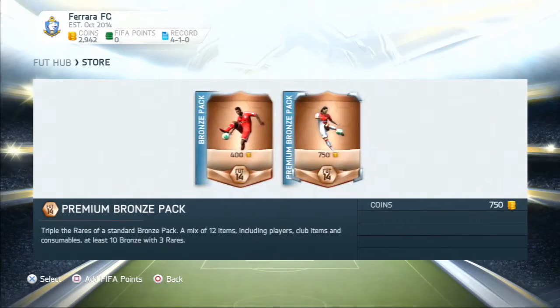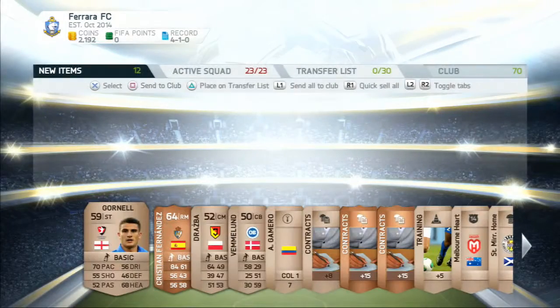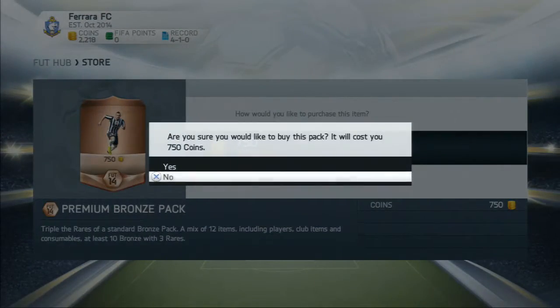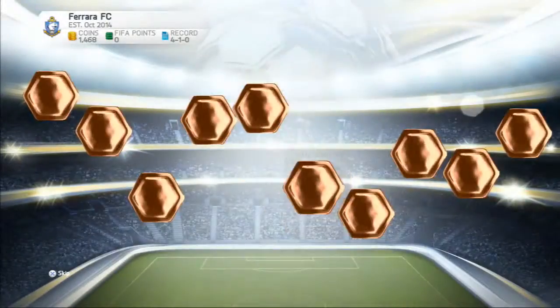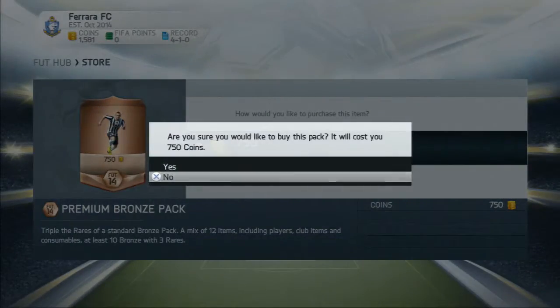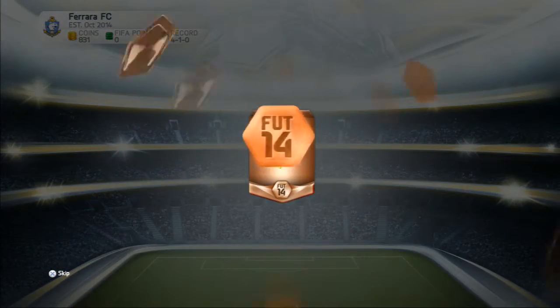I've transferred some coins from my main account to open some bronze packs, hopefully to get our hands on a bronze in-form. First pack — that's Radamel Falcao hitting a volley — skip. Pack number two, Vidal going for a sprint. On these bronze packs it's hard to tell. Come on, spinny ball of destiny, give us that bronze in-form. No — not even a rare player.